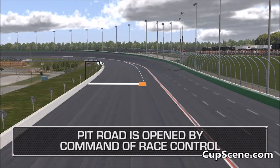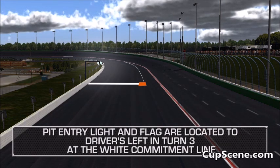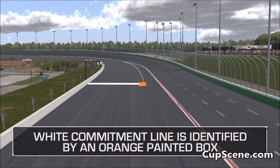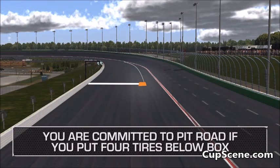Pit road will be opened by command of race control. The pit entry flag person and pit entry light are positioned to the driver's left in turn three at the white commitment line. Green light means pit road is open. Flashing red and white lights means pit road is closed. The white commitment line is identified by an orange painted box. You are committed to pit road if you put four tires below the orange box.